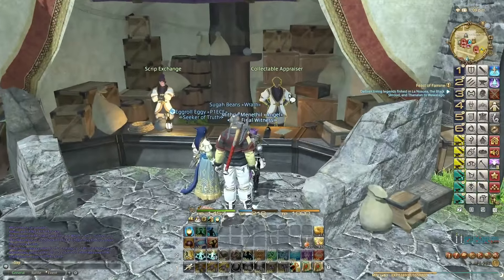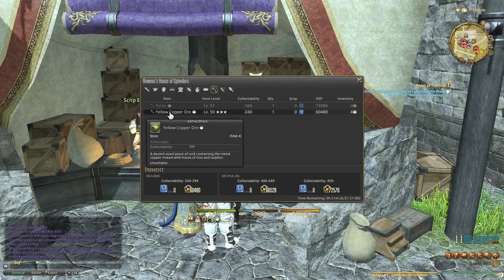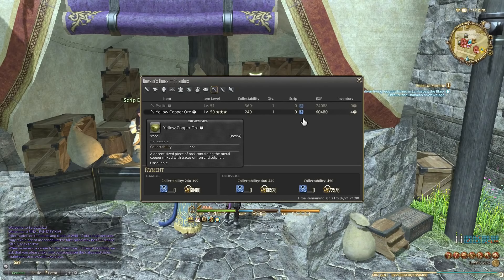Here's the Collectible Appraiser — let's talk to him. You can see it's automatically selected Miner because we are a Miner. Yellow Copper Ore. You can see the base is 60,000 experience, and because we got 288 collectibility quality, we're going to get 60,480. We could get higher collectibility, but then we wouldn't get as many items. Mathematically, it's better that we got four of these at the minimum than try to get one or two at the highest.